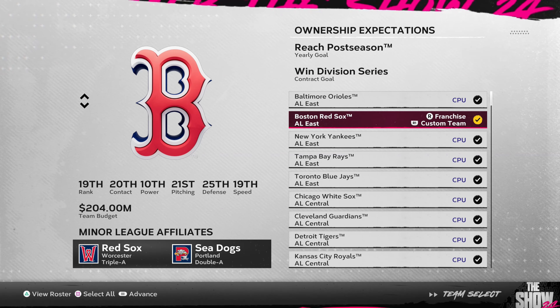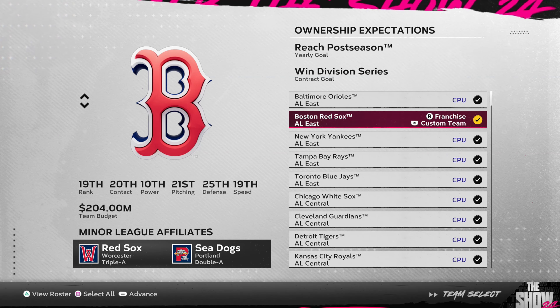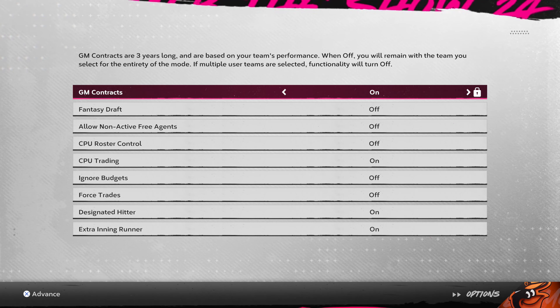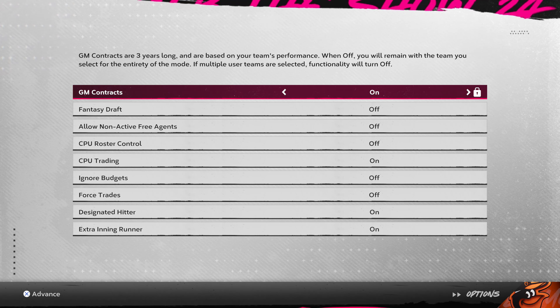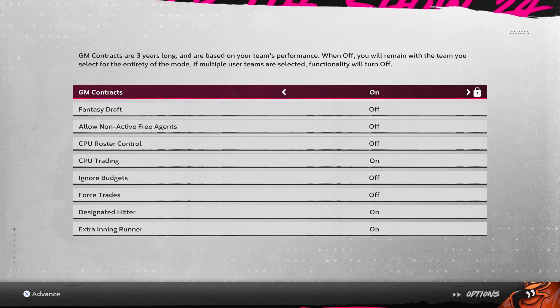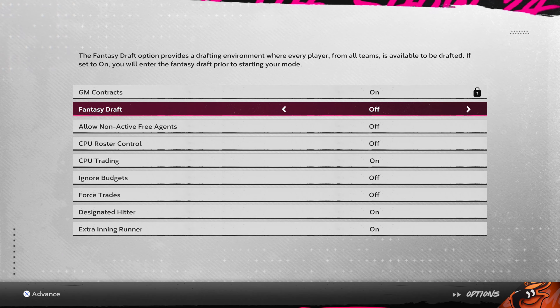We are doing 30 team control. One profile will be set to franchise, the other will be set to CPU. The CPU is on essentially all auto. Here we get into a little bit of the GM contracts that are going to be locked on for this year. Everything else essentially is going to be on or off by default. I will allow CPU trading because we have 30 team control and we can edit that if need be.